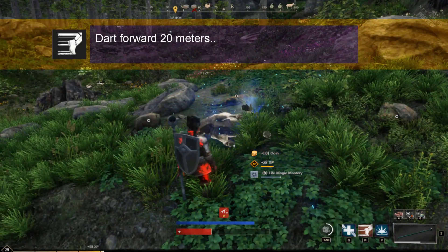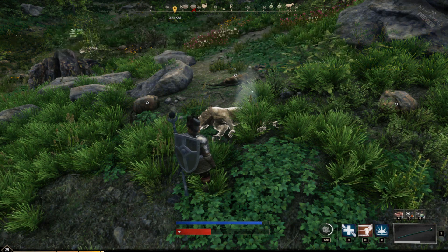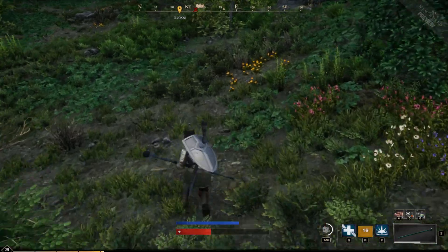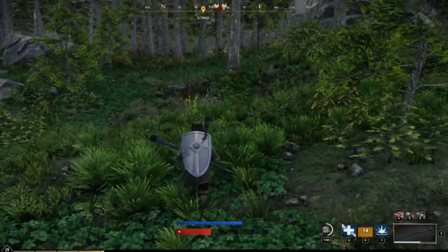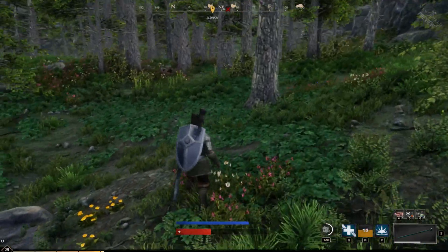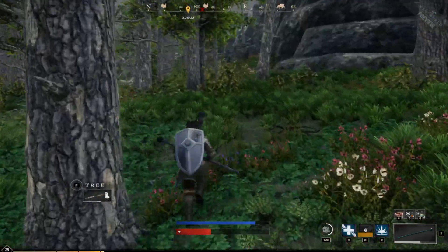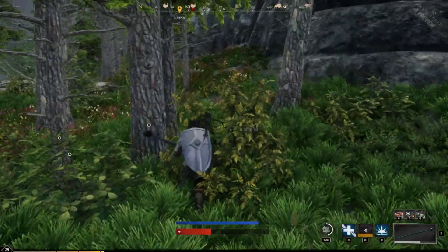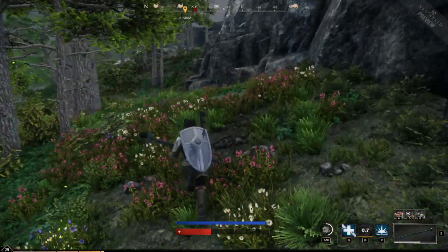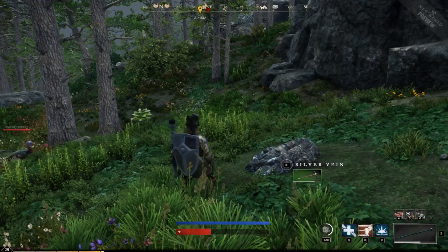Now this is the speed of light, which allows you to dart forward 20 meters — you can increase that to 30 meters, and I think you can even shorten the cooldown period. It's heavily overused in the game and it's a must-have if you want to fast travel all over the place. It's currently a little bit overpowered and I don't know how they're going to fix that.